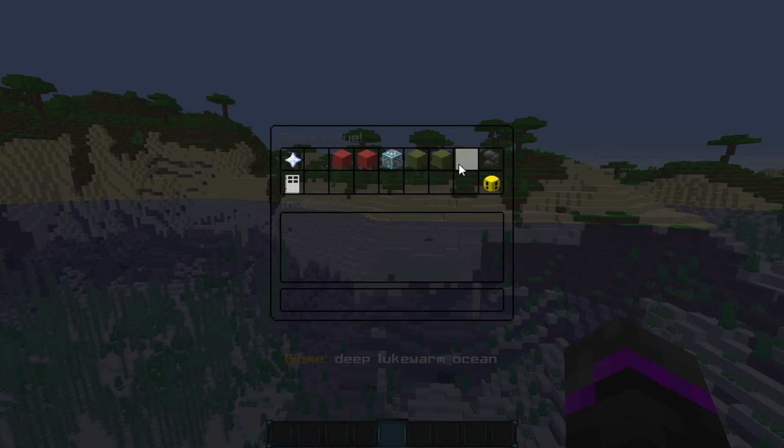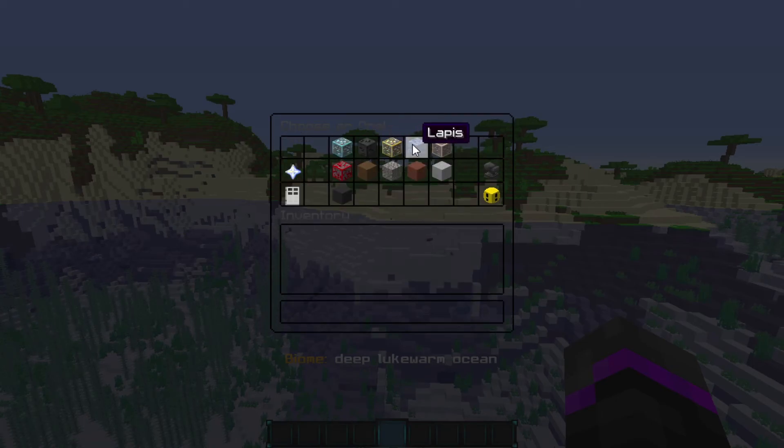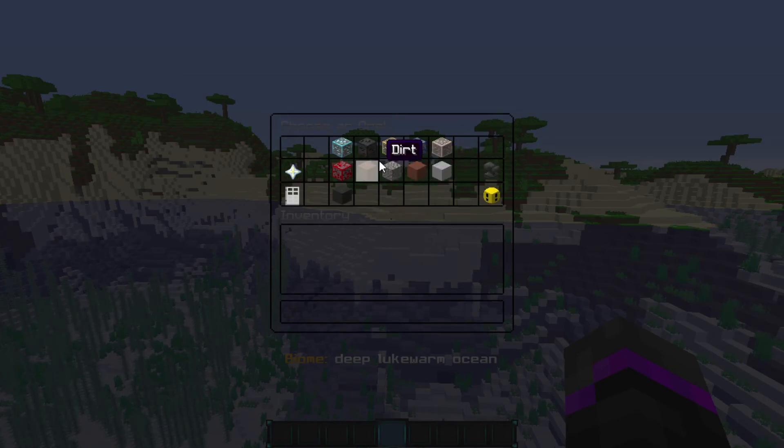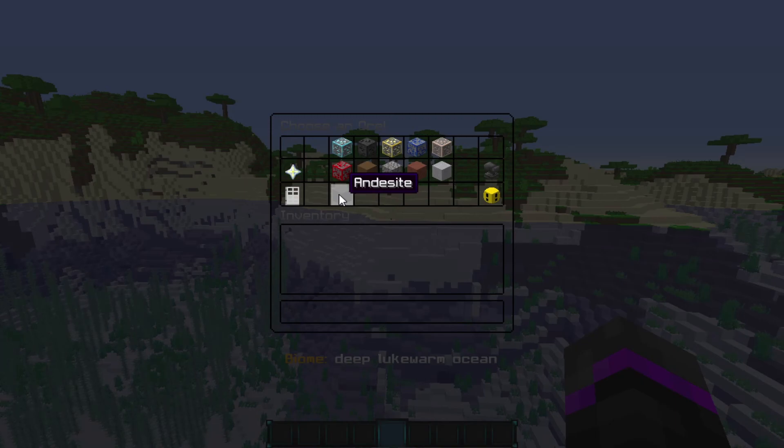Obviously you probably wouldn't want this for your server, but it's just for showcasing. Let's go ahead and boost up the veins per biome — we've got 48. So we've done the diamonds. Now let's boost up the gold one. I'm pretty sure this is the Y level for this one, so we'll boost that up. Another cool feature is that you can enable and disable certain ores. For example, let's go ahead and disable redstone — just go ahead and disable it, and that will disable all the redstone ores in the plains biome.